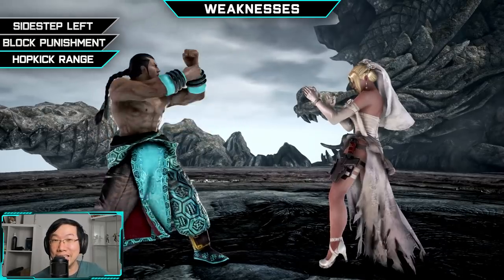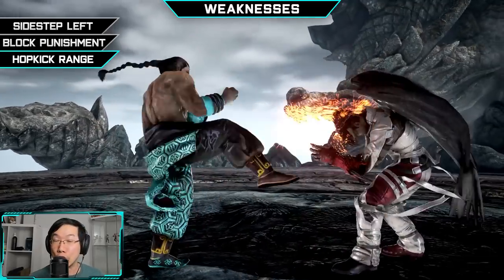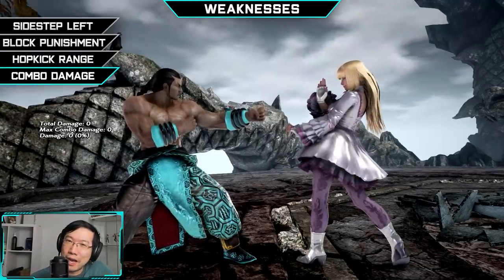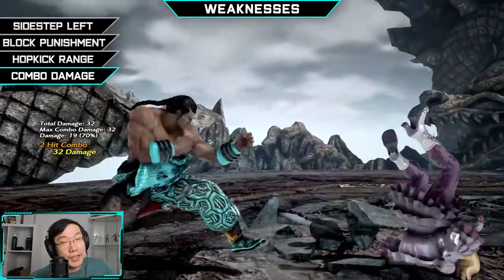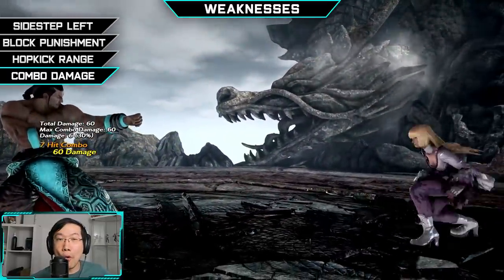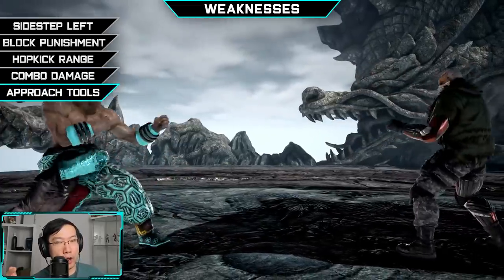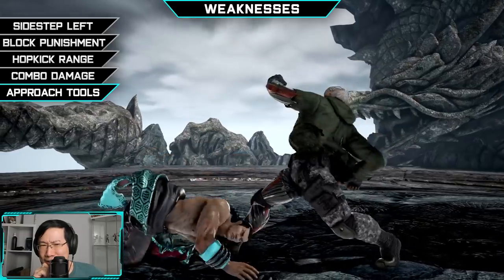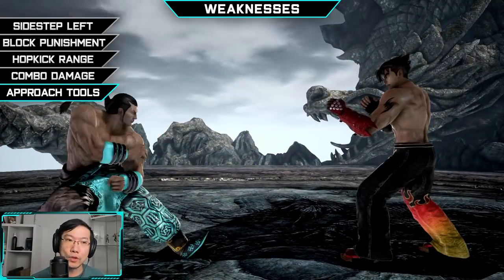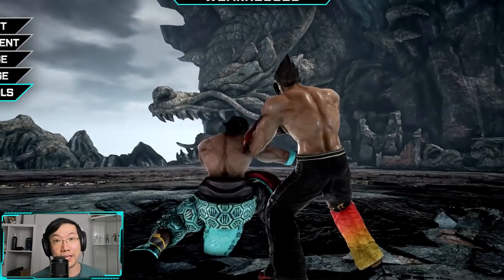He's also got below average block punishment, specifically in the while standing department. This was buffed in season 4, slightly, but it's still one of his weakest aspects. While Fang does have a standard 15 frame hop kick, it's extremely lacking in range, meaning sometimes you'll have to settle for a non-launching punish against some seriously minus attacks. His combo damage is below average, and he also struggles to get in against opponents who have good keep-out moves or really good movement, since a lot of his approach tools are quite linear.